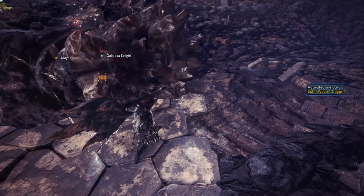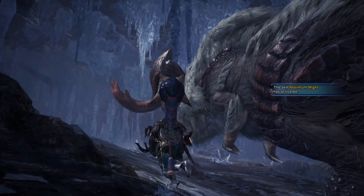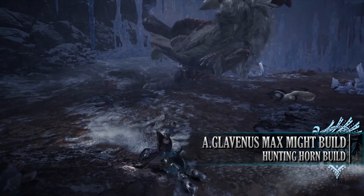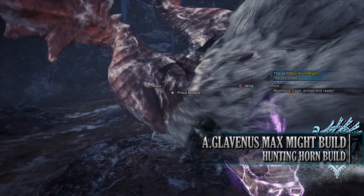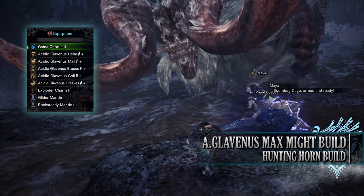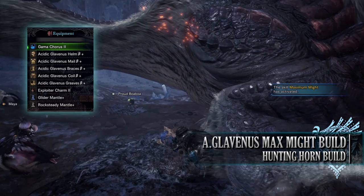Let's move on to the fourth and final build — the Acidic Glav Maximum Might build. This build makes use of the entire Acidic Glav set, allowing us to effectively use the Maximum Might skill. It's coupled with a Hunting Horn that may not be the strongest in terms of raw damage, but is very customizable and has access to some of the best songs in the game. You'll need the Acidic Glav Helm Beta, Mail Beta, Bracers Beta, Coil Beta, and Greaves Beta. I'm also using an Exploited Charm 2, and for my weapon, the Gamma Chorus 2, found in the Dodogama Hunting Horn tree.